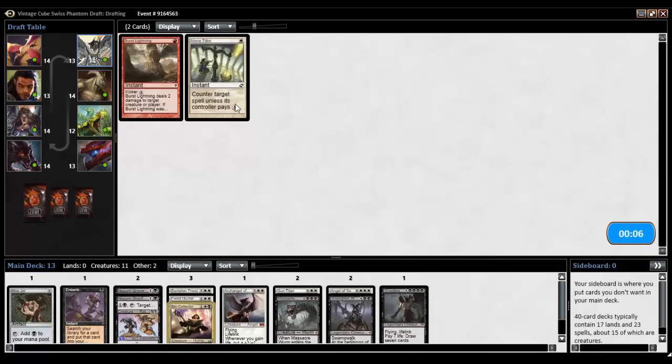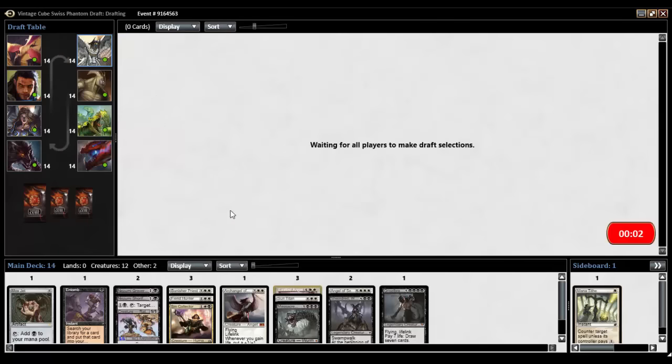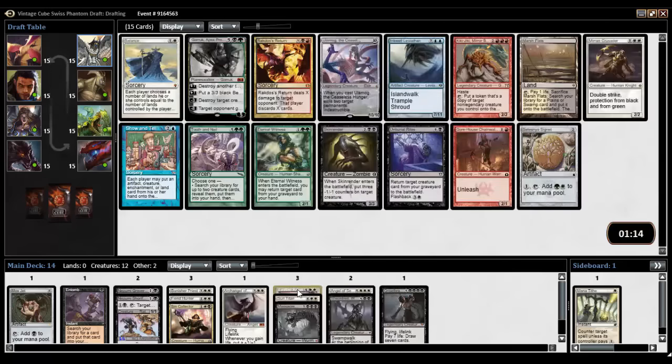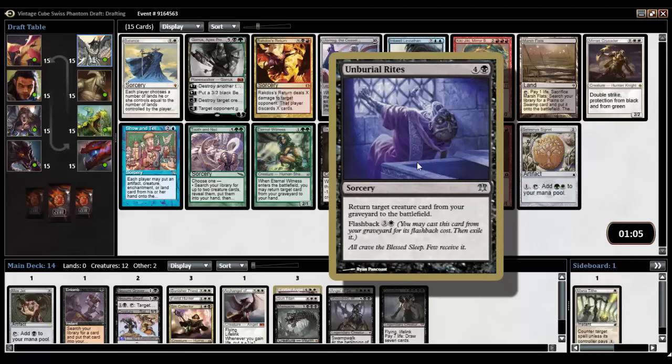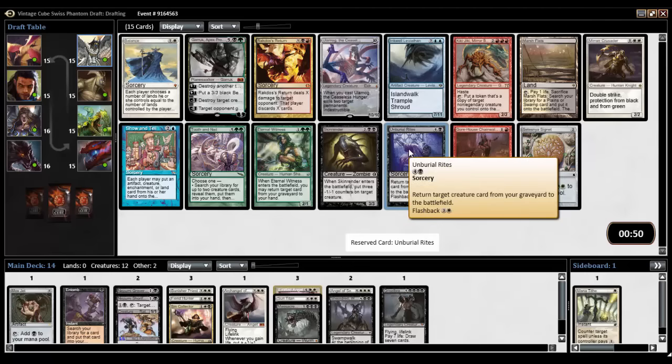Mana Tithe — we're not going to play Burst of Lightning. I think we might play Mana Tithe, but probably not. Exalted Angel, you're fine, but I don't super want to play you. I love that Exalted Angel doesn't have Exalted — exalted did not exist at that point. It has fake lifelink, triggered lifelink if you will. Ulamog, you go to the graveyard right? We are not passing On Burial Rites. We are going to take On Burial Rites here. Maybe see if we can get Ulamog back around.